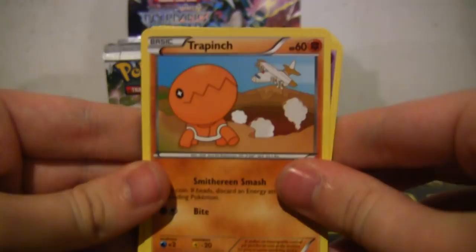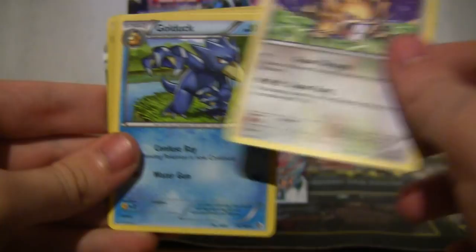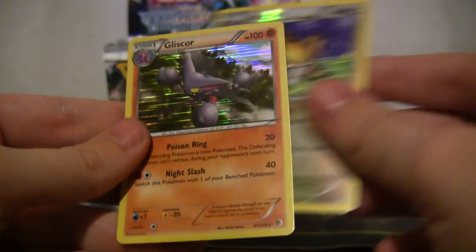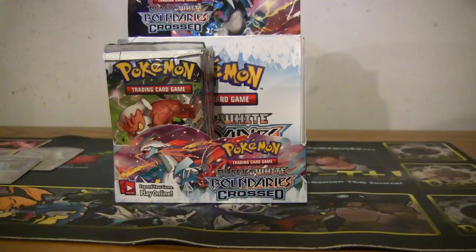Raticate, Golduck, another Raticate, and a holo Gliscor. You've got lots of holos in your bundle there. I can't complain — most of them I didn't have. Well it's a huge set right? 150 cards, something like that — over 150 including the secret rares, like 152 or something. I still want to pull a Level X — I hate to break it to you.